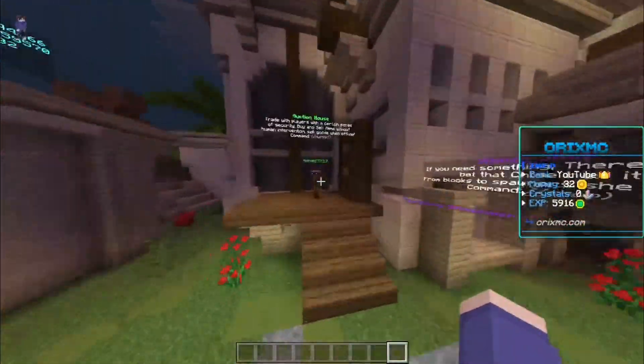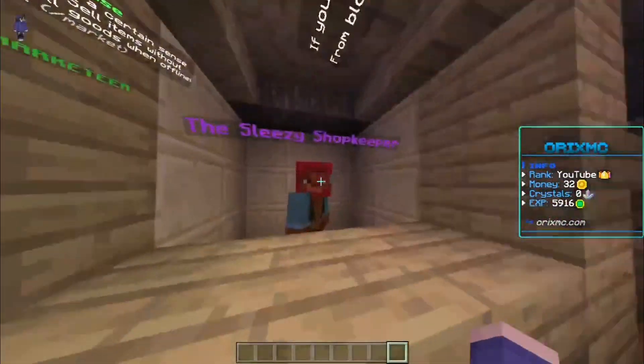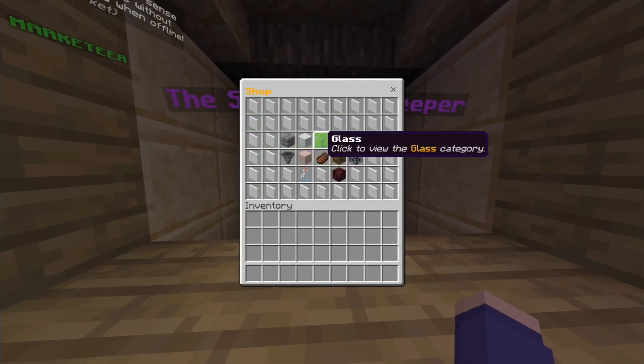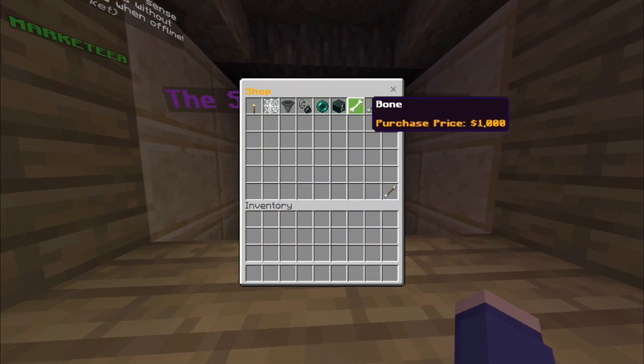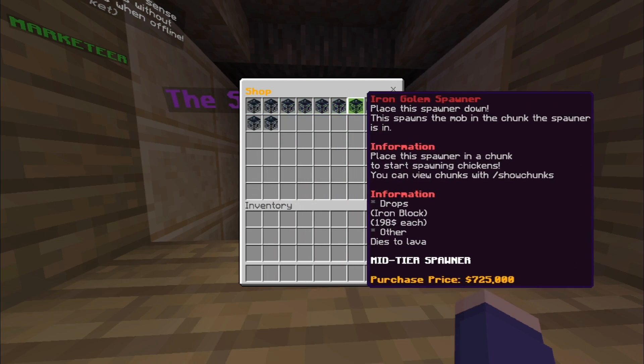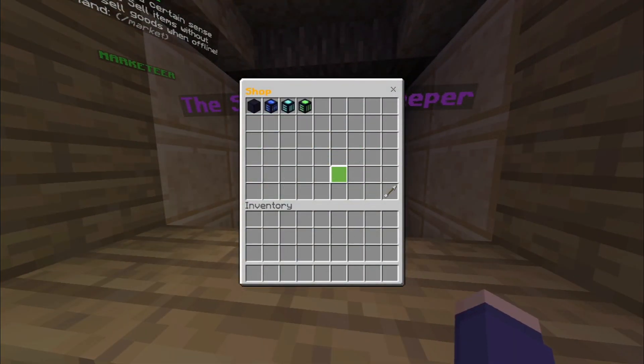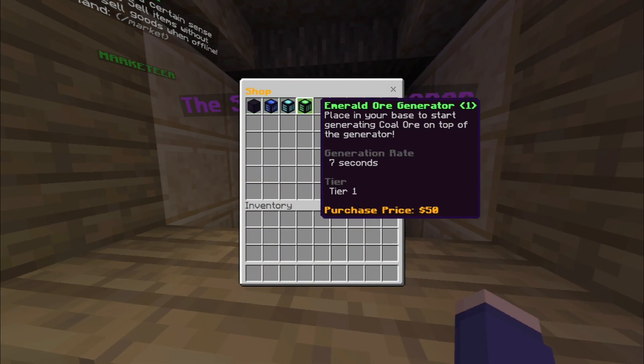Now let's look at the Marketeer — you can buy and sell your stuff, your custom items and custom sets. This is the actual shop: there are utilities to make your farms and spawners, quite a lot of them and they're really good for making money. They also introduced generators that weren't in the beta yet.